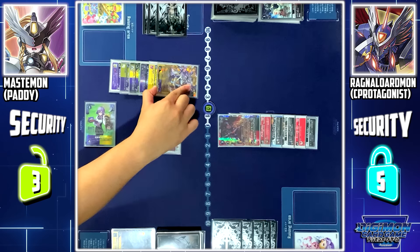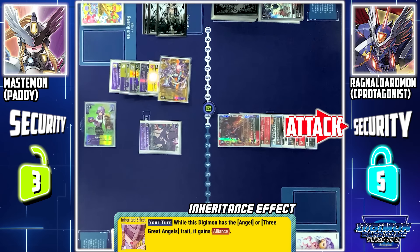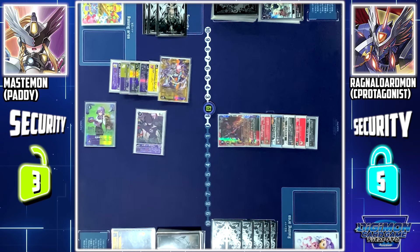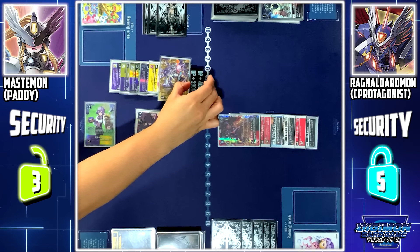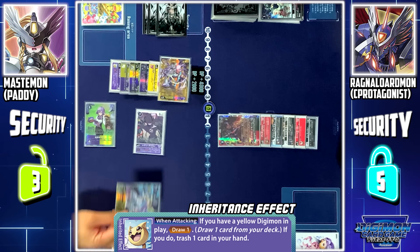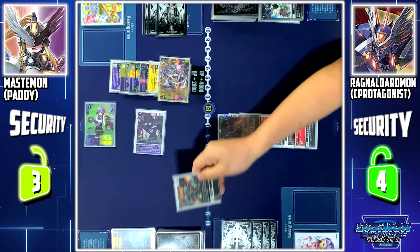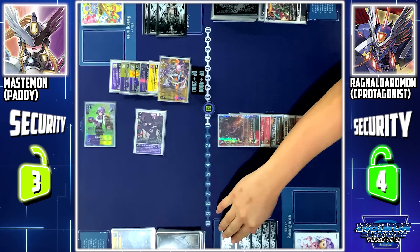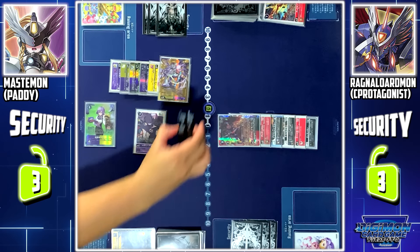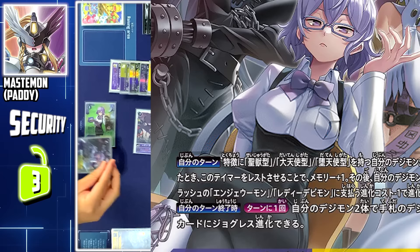Now, I'll use Mastemon to attack your security. Thanks to Angel Wormon's inherited effect, while this Digimon has Angel or Arc Angel traits, it gets Alliance. I'll Alliance the attack with Lady Demimon, giving Mastemon an extra 6k DP and security attack plus 1. Niawomon's skill when attacking: if I have a Yellow Digimon in play, I can draw 1 card and discard 1 card. Security check — Ludumon. Second check — Durumon. Alliance ends. From my hand, I'll play 4 cost to set another Tamer Mirei.